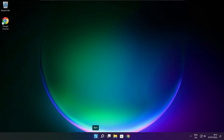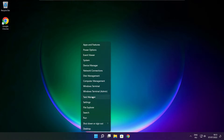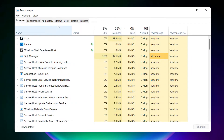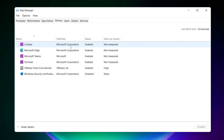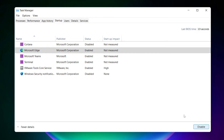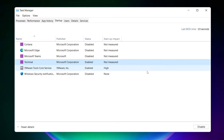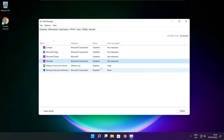Right click the Start Menu and open Task Manager. Click Startup. Disable applications you don't use. Close the window.